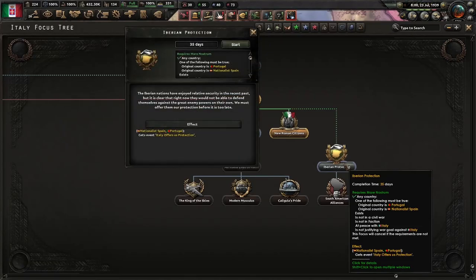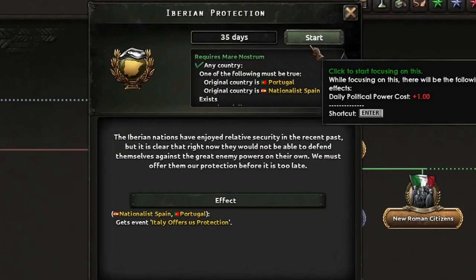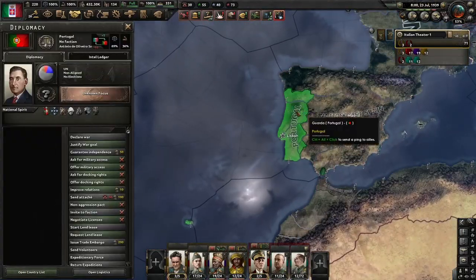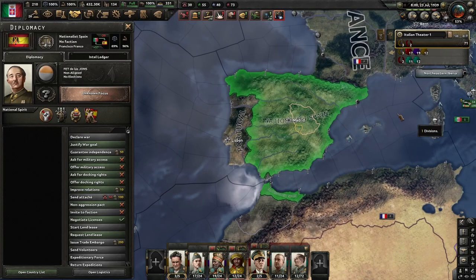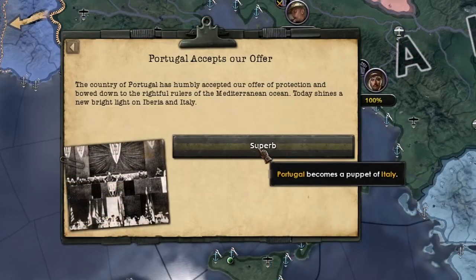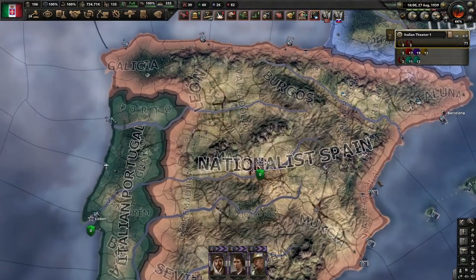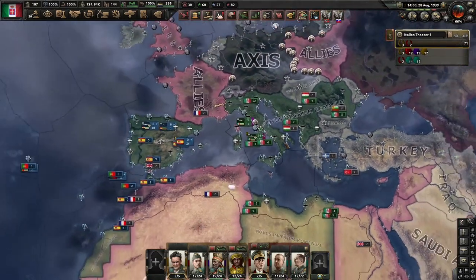I will offer you protection — the Iberians have enjoyed relative security in the recent past, but it's clear right now they will not be able to defend themselves. Go on then. Let's see if they actually like us enough to do that — I'll improve relations with you. Nationalists in Spain. Wow — seriously? They just became my puppets!